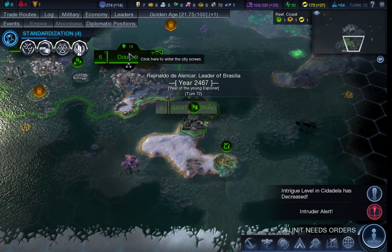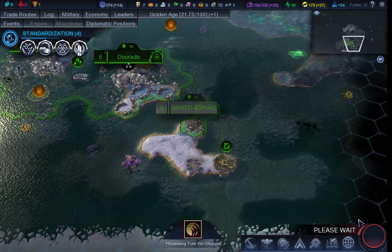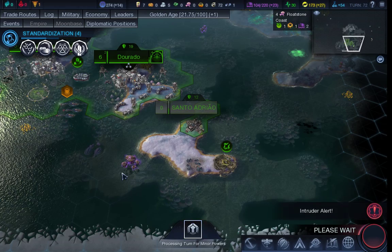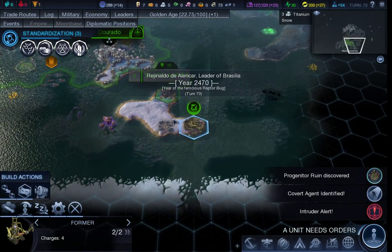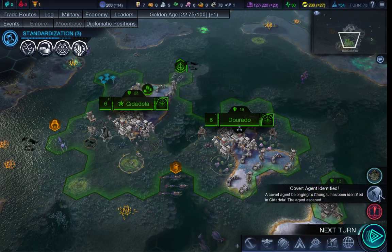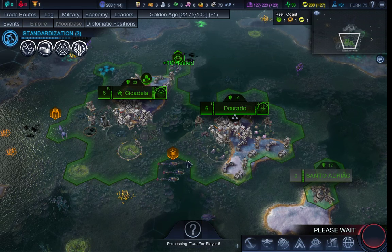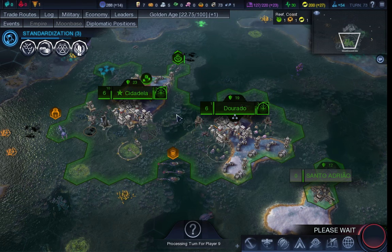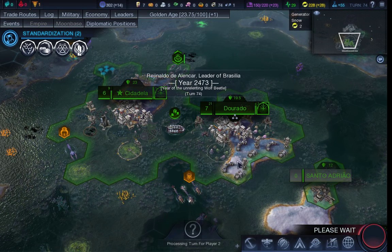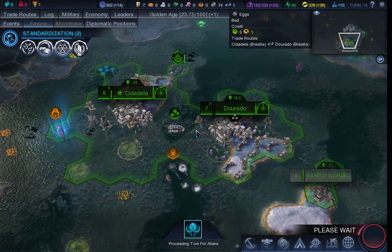Because I already have a reasonable idea of the way I want this to go. I want Citadella to be my metropolis. I want Dorado to be a production city. And Santo Adrio — I don't know, maybe energy, maybe production, I've not made my mind up there. We can't do anything there yet so you can go to sleep. Progenitor Ruin discovered — awesome — and as you can tell, it's already started kicking up new things for me. They just love doing covert operations. So this will also give me the Empire Manager, which is up here — another really useful tool.